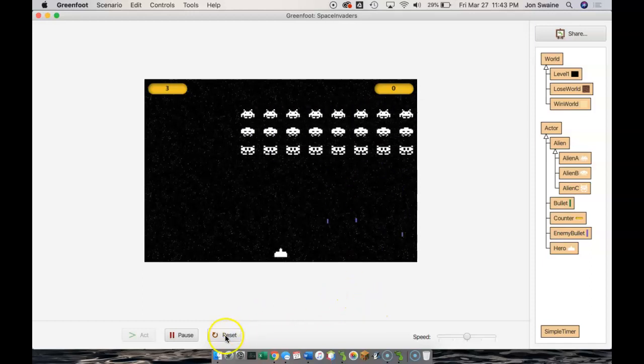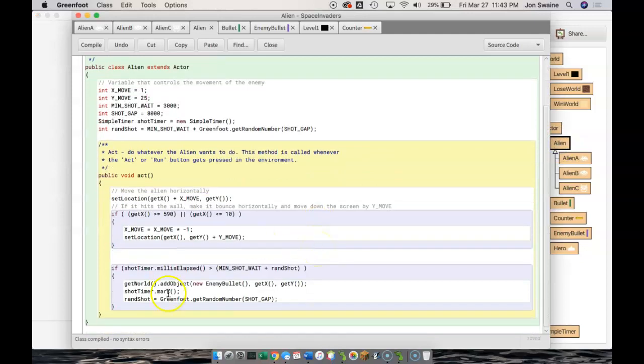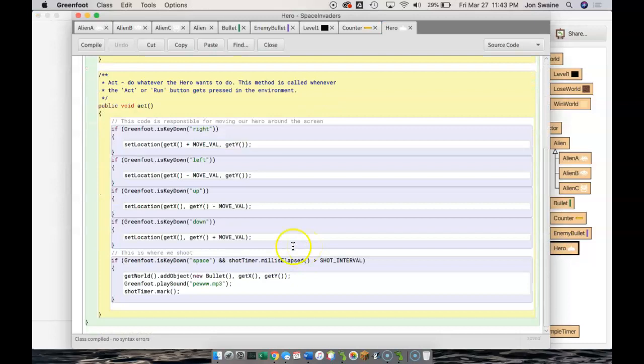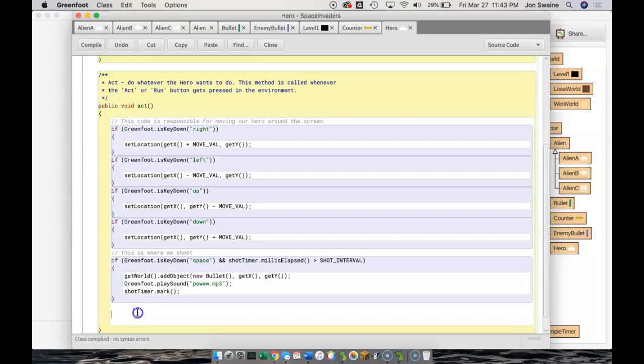Now if the alien hits the hero, we want the hero to go to lose world. We have lives, but if the alien makes it all the way down the screen, that's a game over — at least that's the way we're making it for now. We could put the code in either the Alien class or the Hero class — if the alien collides with the hero, go to lose world — but my tendency is to put it in the act method of the Hero.